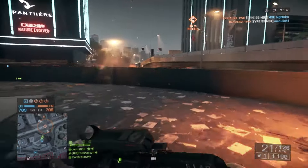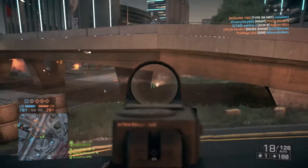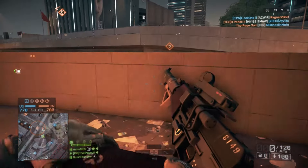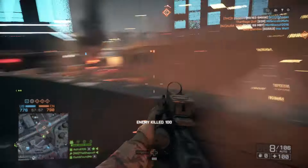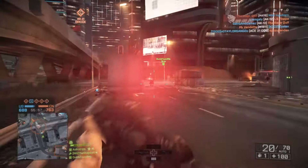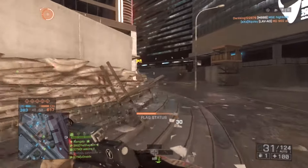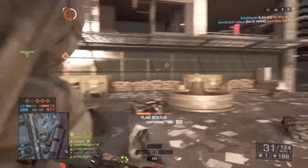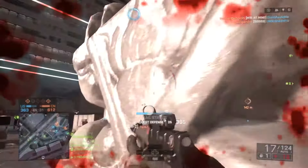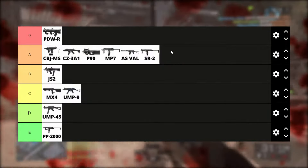Here we go — it's the AS Val. This gun only has a 20 round mag and a super high fire rate, so you go through your mag really quick. But the reload time is lightning. If you play your cards right in an engagement, this can absolutely dominate. It's always suppressed too, so there's that if you like to be sneaky. A tier. The SR-2 — it's good. It's pretty much the same as all the other ones, but with a smaller mag. The trade-off is that it has a higher damage potential of 30 in close range. A tier.